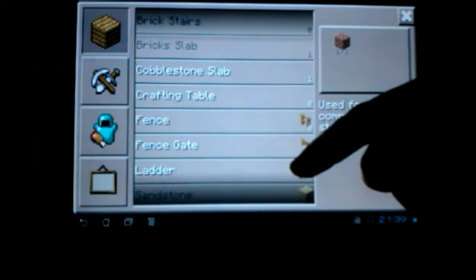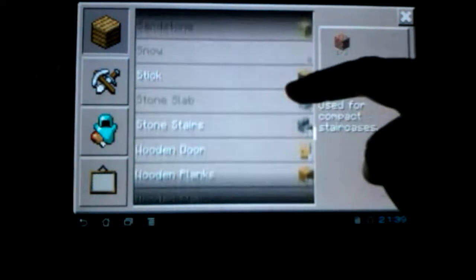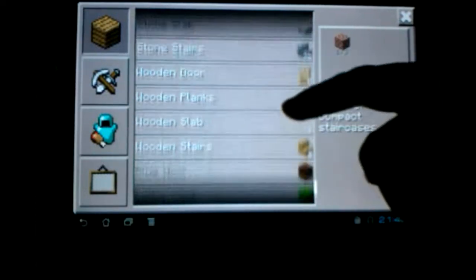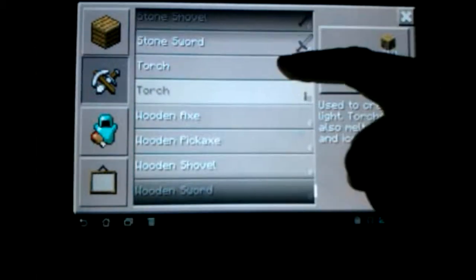I'm going to our crafting bench. We've got different things we can make here: basic materials, stone, stairs, wood door, wooden planks, slabs, that sort of thing. Weapons — stone and wood weapons — and torches.